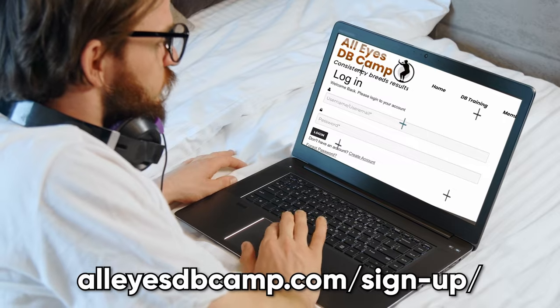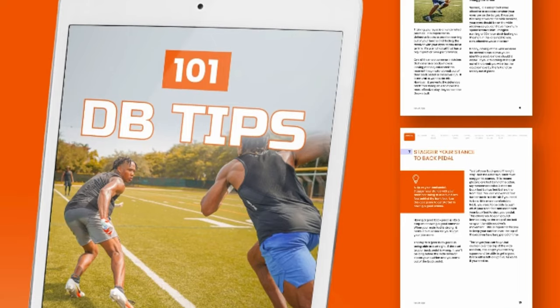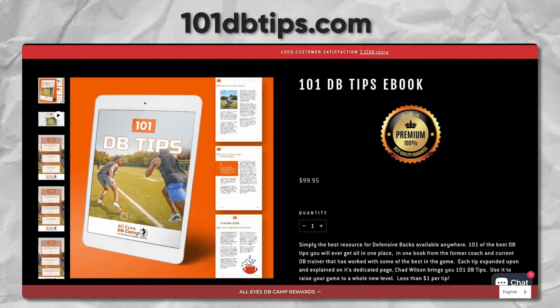If you're trying to up your game to its top level, you have to join the All Eyes DB Camp members area. I have over 200 videos in there showing you all types of things on technique, coverages, analyzing and breaking down technique, giving you drills — everything that you need to be an elite DB. And if you really want to reach the top of your game, every defensive back should own a copy of this book right here: 101 DB Tips. It has a ton of information on playing corner, playing slot, playing safety, how to train, how to watch film. I've got it available in soft cover or as an ebook so you can take it with you on the go. Links are in the description below.